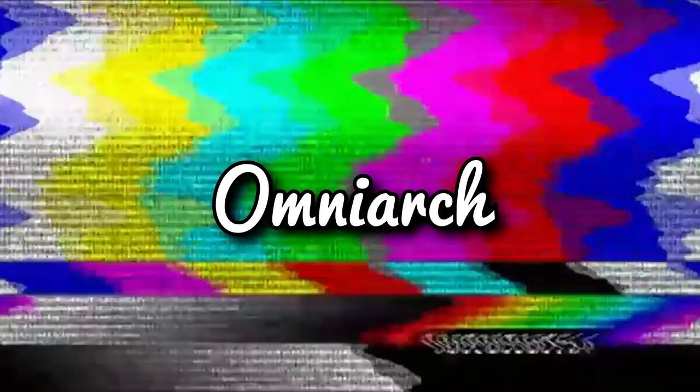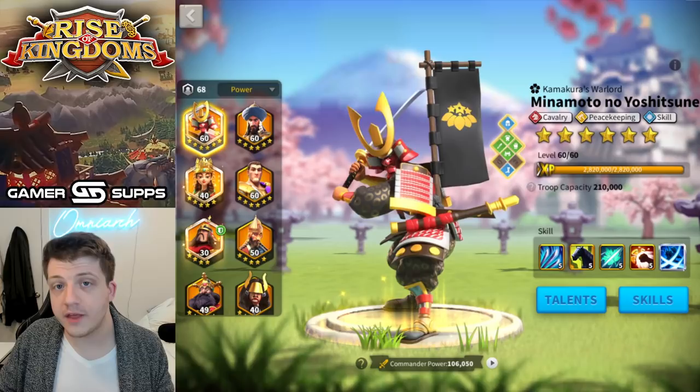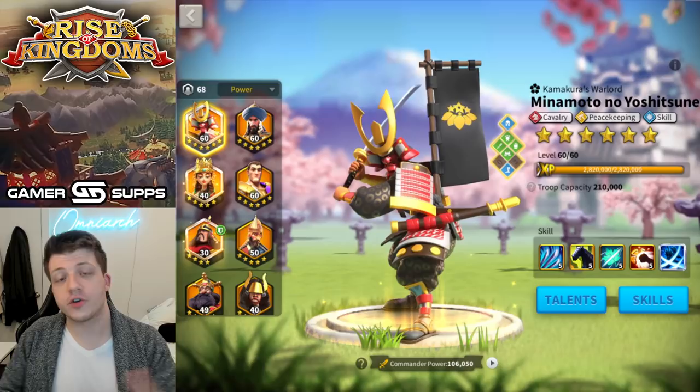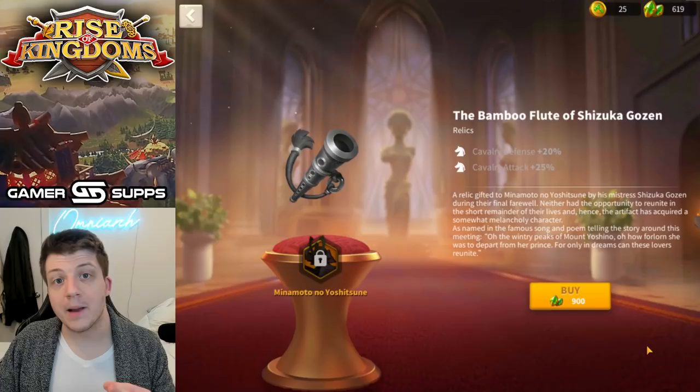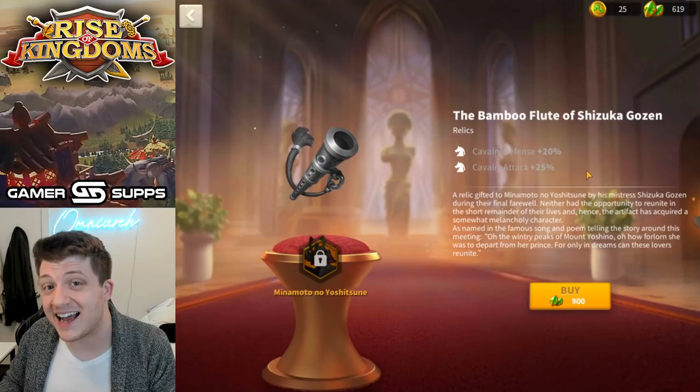Should you actually be investing in Minamoto in Rise of Kingdoms in 2022? Ever since the museum came into the game and Minamoto got his own relic, a lot of players have been talking about him. Many people were quick to comment on my last video about how good the reports were with Zangyu and Minamoto as secondary in a rally scenario. Minamoto got a significant buff with his new relic — he got 45% of stats, which is an insane amount.